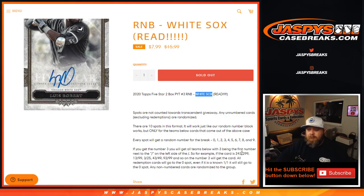For example, if the card is 243 out of 299, 1399, 3 out of 25, 43 out of 49, 93 out of 99, and so on — number 3 gets a card.